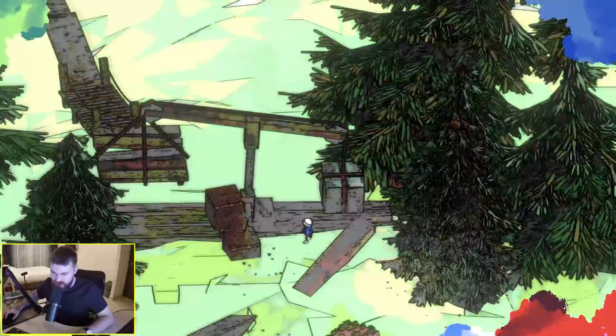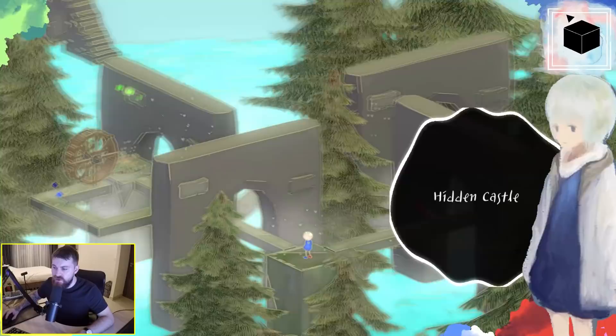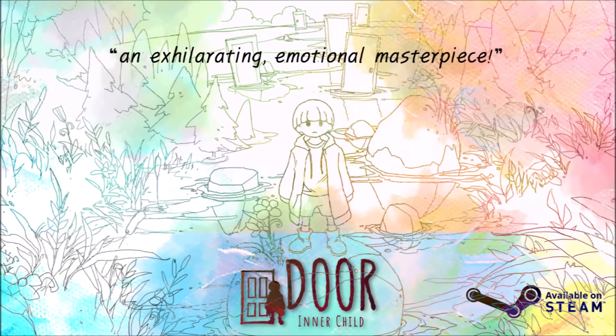Put the block here — so I guess this is a little puzzle. Onto the next door. This area looks different — Hidden Castle. So if you like what you see and want to go on a real emotional adventure, click the link in the description below to buy Door Inner Child today.